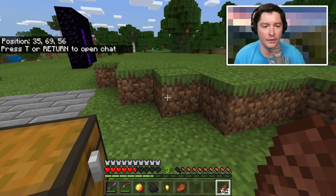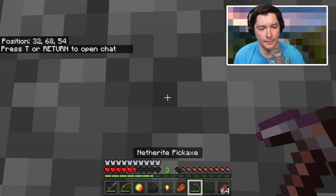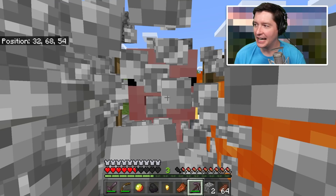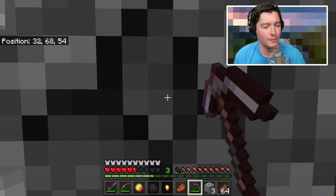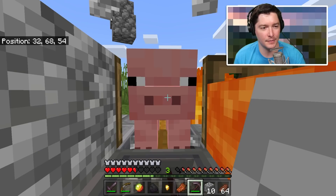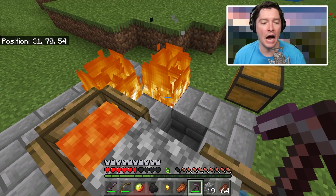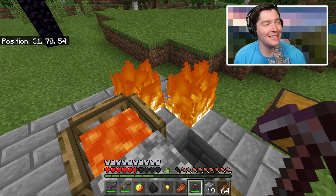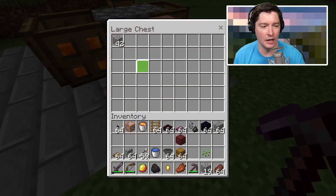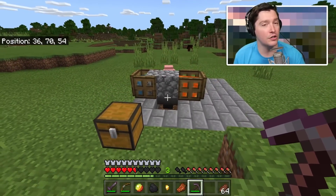I tested this in Bedrock Edition. It does work. For some reason the randomness of when the lava flows seems a little different — sometimes fast, sometimes slow. One thing I noticed is that the lava does set things on fire, even non-flammable things, on the Bedrock Edition. So be aware that even non-flammable blocks near that lava can still catch fire — I didn't notice this happening on Java Edition. But everything here works on the Bedrock version.